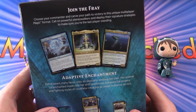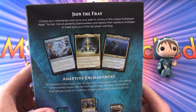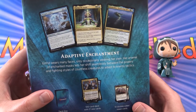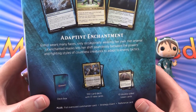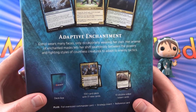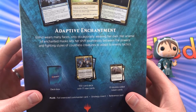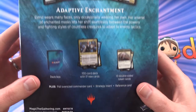Let's take a look at the back here. Talking about Commander as a multiplayer format, we have a couple of examples of cards. And talking about the Planeswalker — Estrid wears many faces, only occasionally wearing her own. Her arsenal of enchanted masks lets her shift seamlessly between the powers and fighting styles of countless creatures to adapt to enemy tactics.